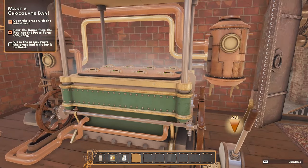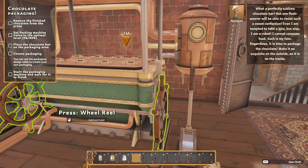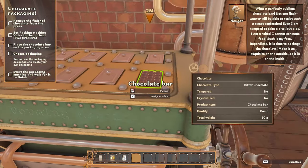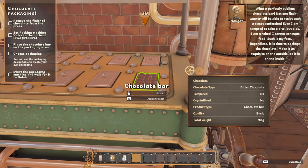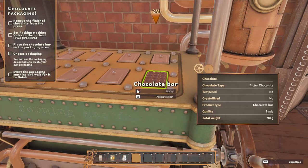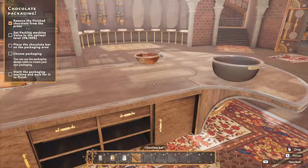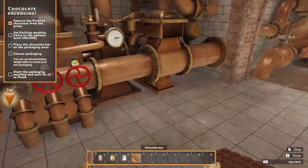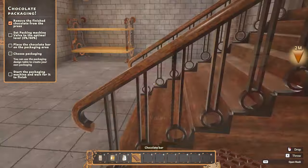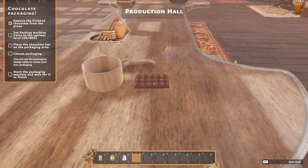Wait — it does take a little while. What perfection! We need to open this. A perfectly sublime chocolate bar — not one fleshed person will be able to resist such a sweet confection. So we're going to pick that up. Set packing machine valve to the optimal. Maybe I need to drop the chocolate first.